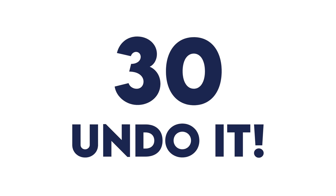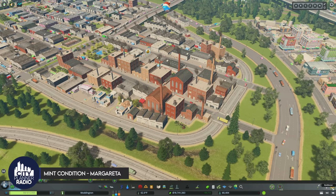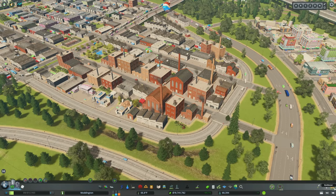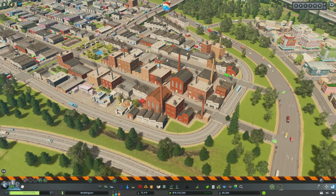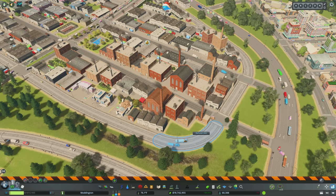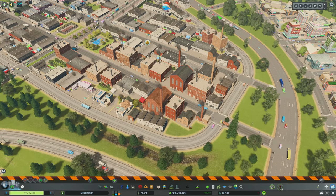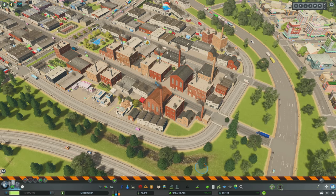Last but not least, Undo It. Undo It is one of those mods that if you don't have it, you'll realize you don't — and if you do have it, you might not realize you do. It does exactly what you'd expect: it allows you to undo things. Delete a building, hit Control Z and bring it right back. Control Y will redo what you just did. You can do that with buildings, networks, basically anything. This should be a built-in function in the game, in my opinion.